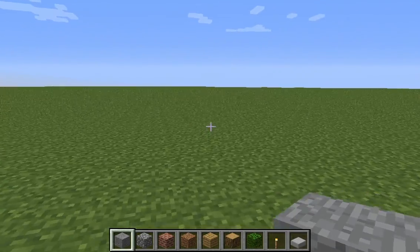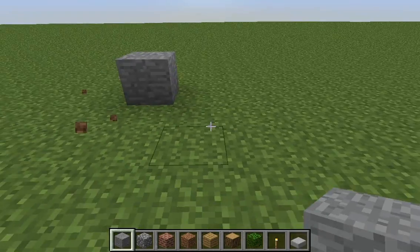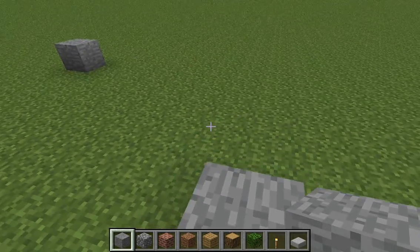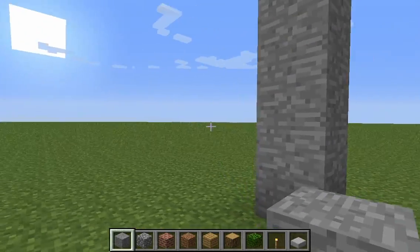Hey guys, today I'm going to be showing you how to make walls easily in Minecraft. What you want to do is put your first block, and then put your second block — however high you want your wall. I'm gonna make my wall one, two, three, four high. That's how I like it.